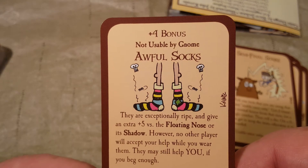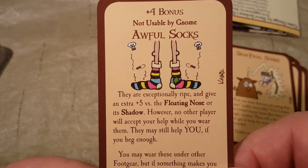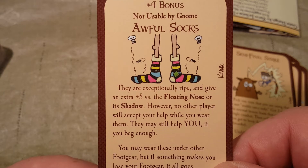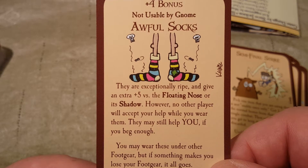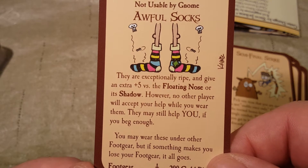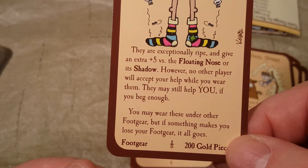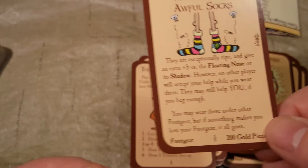Plus four bonus, not usable by gnome. Awful Socks — they are exceptionally ripe and give an extra plus five versus the Floating Nose or its shadow. However, no other player will accept your help while you wear them, though they may still help you if you beg enough. You may wear these under other foot gear, but if something makes you lose your foot gear, it all goes.